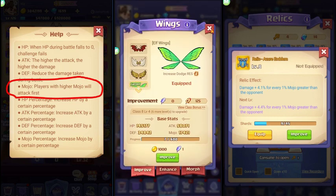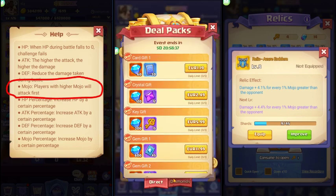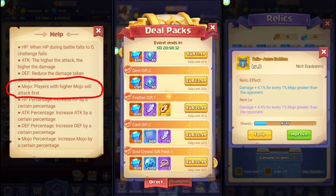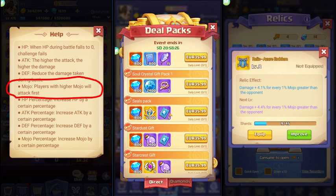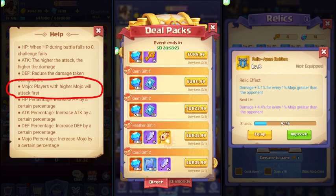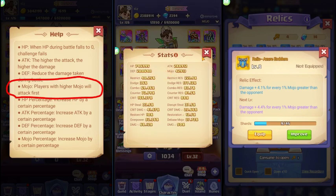The wings are also a factor — spending on deal packs like Power of Fate can really boost your stats, but it's expensive. Some people invest heavily in wings and seals to maximize mojo, but that can make you a target. I prefer to focus on strategy rather than spending battles, just to provide guides for you guys.